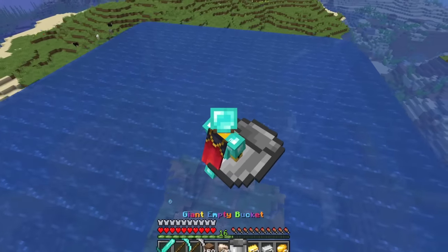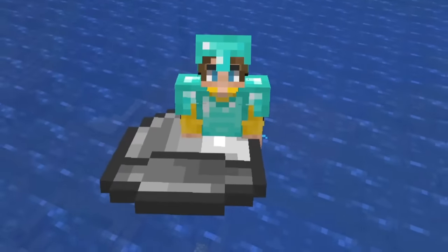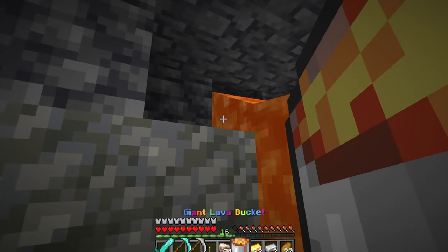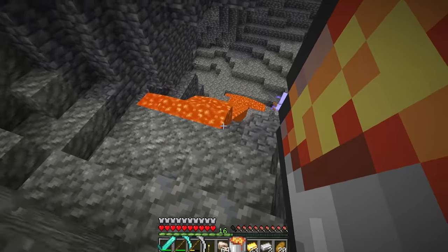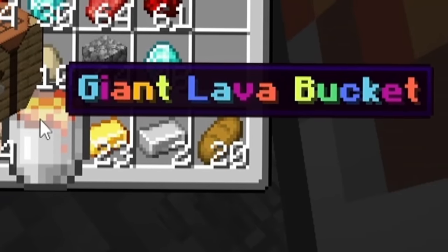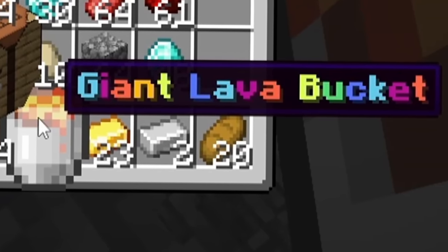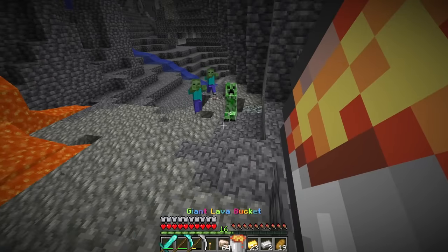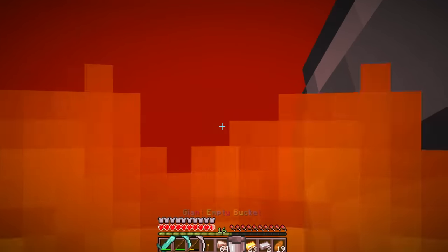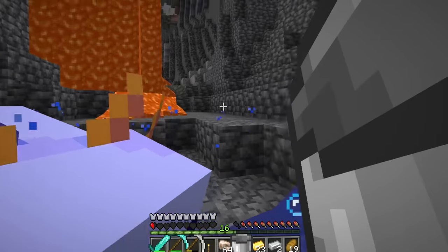I can probably do the same thing with lava. I collect up the lava - yes, it gets rid of the entire lava trail. I'm a little nervous about placing it with mobs coming. Oh gosh, that's a little aggressive!